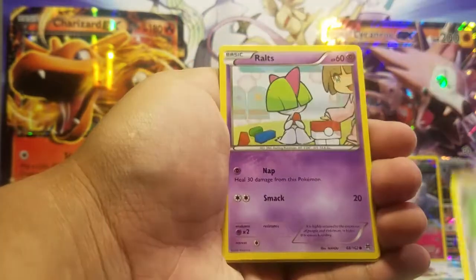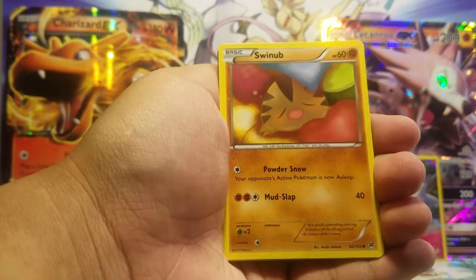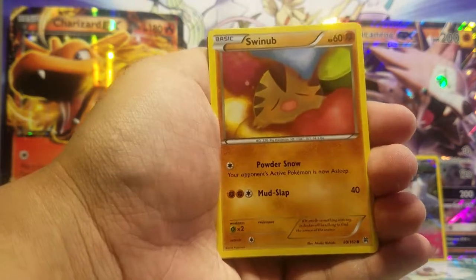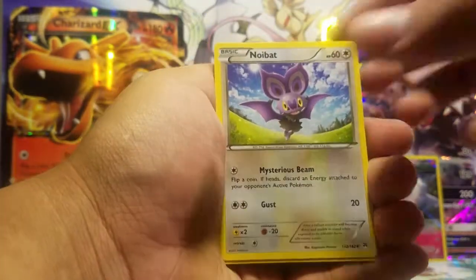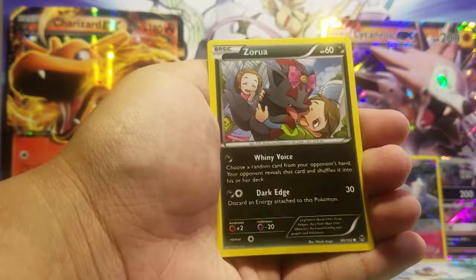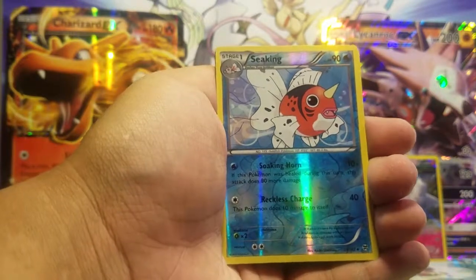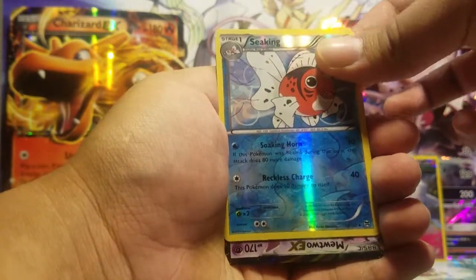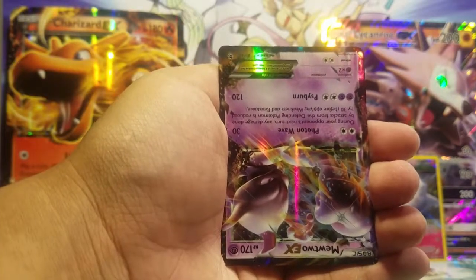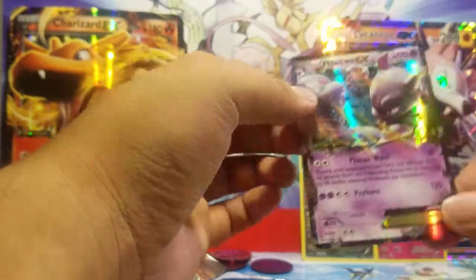Town Map, Routes, Snubbull, Swoobat, Noibat, Skiddo, Zorua. A sinking reverse holo, and our rare is a Mewtwo EX reversed — that's kind of weird. But we got a Mewtwo EX! Yes — our first actual hit from this pack opening, and it came from Gold Star CCG.